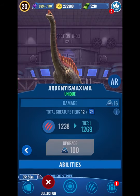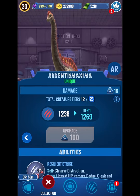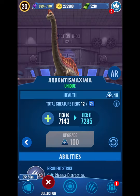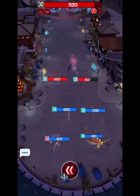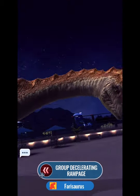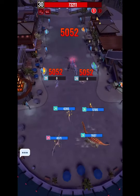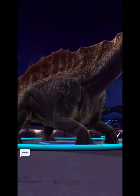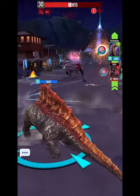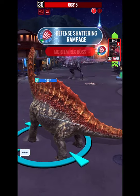1,670 base damage is a high requirement, so the Ardentis should be the highest level among your lower-level dinos and carry the most boosts. The Ardentis should always use the multi-attack on the first turn of battle and the first turn of round two. Keep the Ardentis constantly taunting by focusing on shattering and basic attacks during battle — this dino must both deal damage and tank incoming hits.